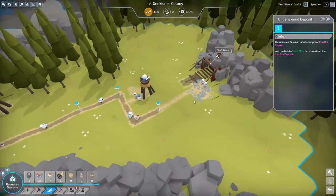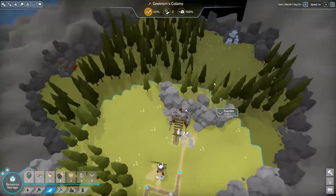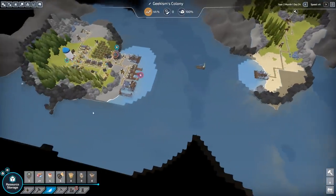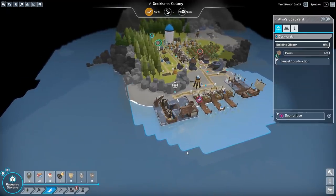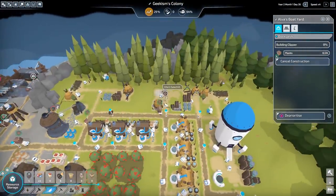They pretty much just get straight to work — it still needs constructing with some planks. We also need some clay, which is up there. Seeing as we're going to have to come over to this other island anyway, I'm going to see whether there's some clay that's a little bit more accessible. Let's begin construction on another boat.